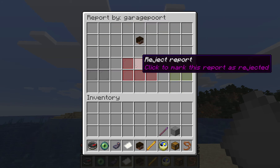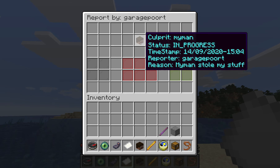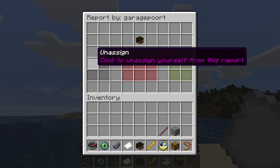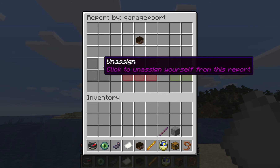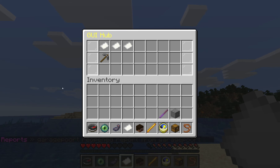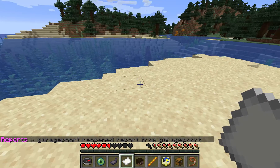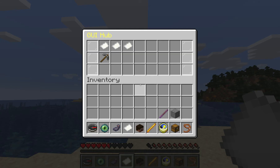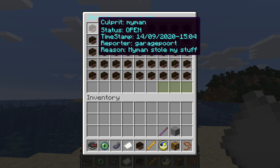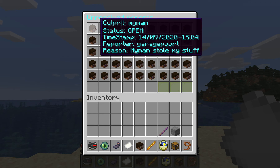If I click on a report, I go to the manage report screen in which I can view the details and have three different options. The first one is to unassign myself. If I unassign myself for whatever reason, the report goes back into an open status and someone else on staff can pick it up again. You will see that I reopened the report, which means it's back in the unresolved list and another staff member or even myself can pick it up again.